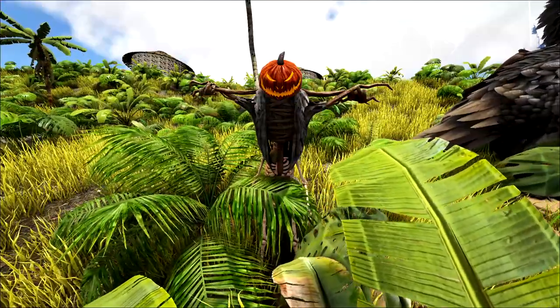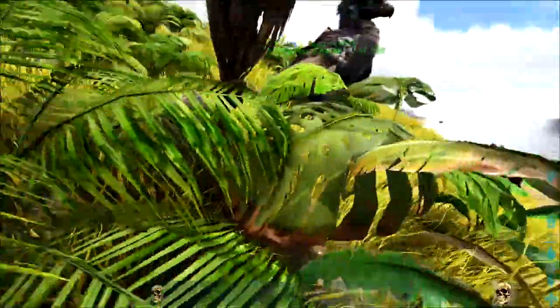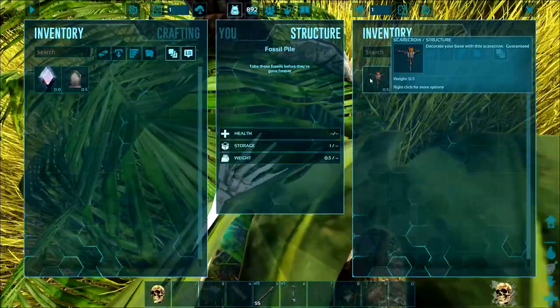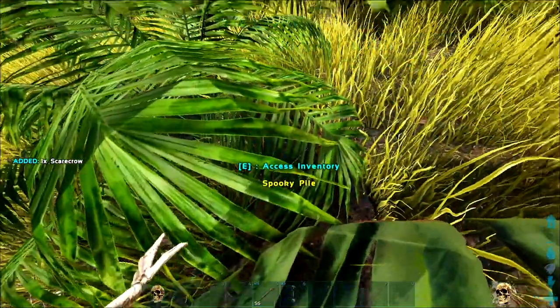Here I am. Jenny found another pile before I left the island, even. This is the scarecrow-looking pile — and boom, scarecrows. Was that even one of the resources I needed? Not sure.